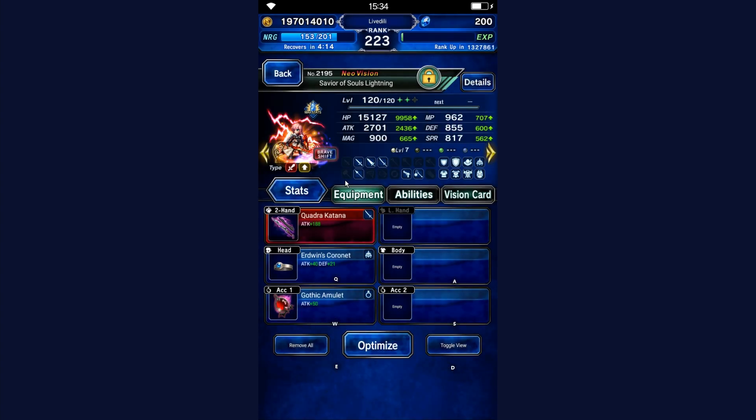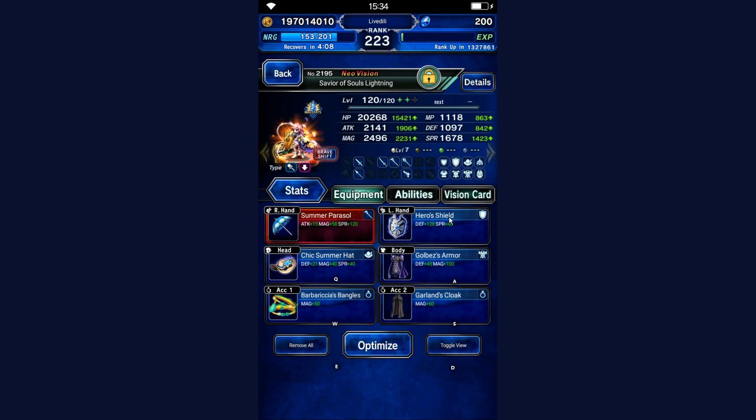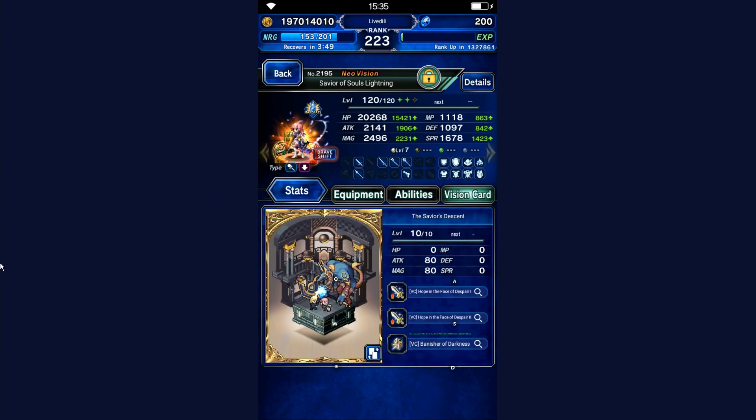Lightning starts in — I know this is not what happened in game, don't worry, I have the correct equipment here. This is the gearing of Lightning. She has a little bit of Aspect Gauge. Lightning needs 250 resistance to fire, wind, and dark after buffs. As long as you have that, you'll be fine. She's using her own vision card.